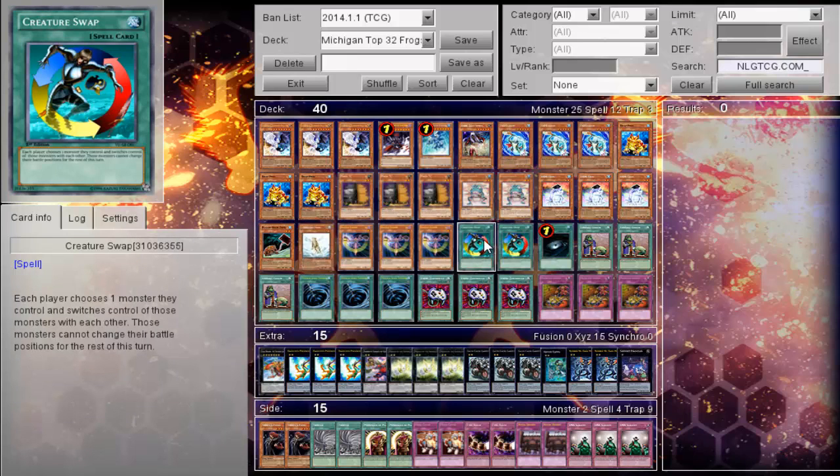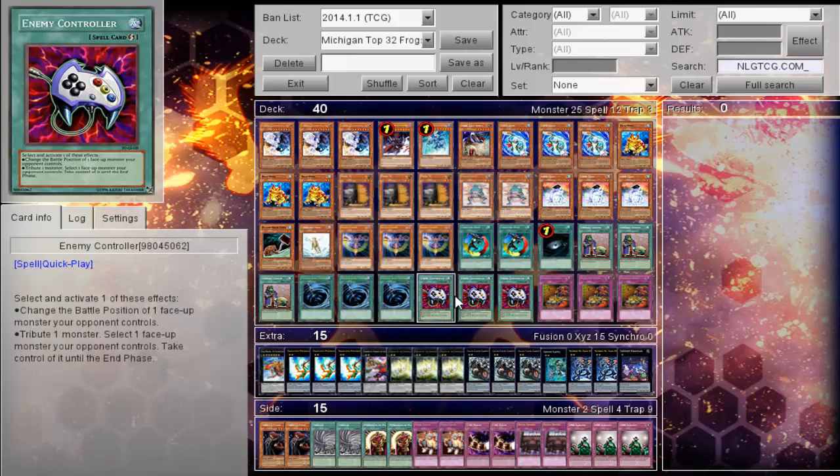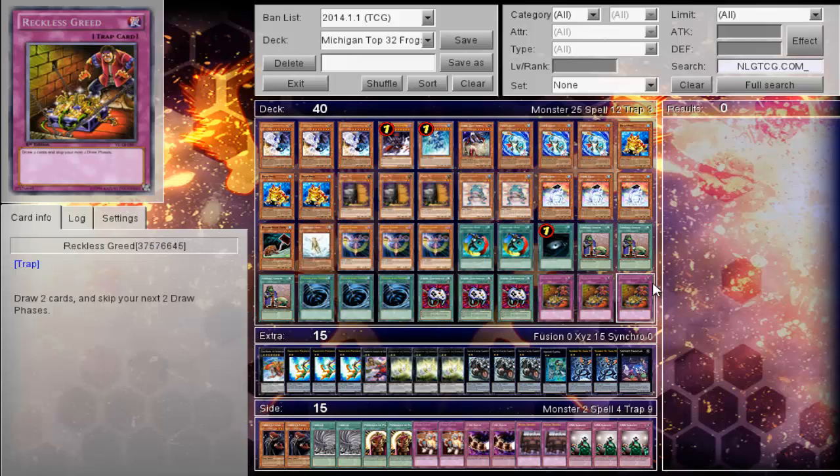As for his spells: two Creature Swap, one Dark Hole, Triple Upstart Goblin, Triple MST, Triple Enemy Controller, and Triple Reckless Greed.